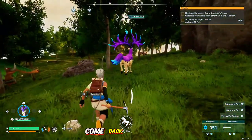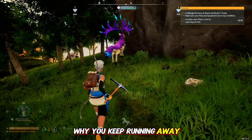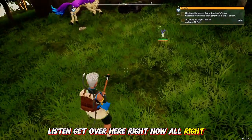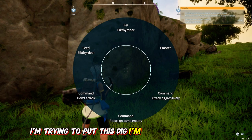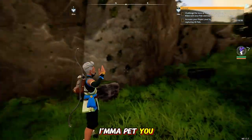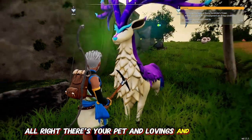All right. Come back here, buddy. I'm trying to figure out how to put this saddle on you. Why do you keep running away? He's just mimicking my moves — wherever I go, he goes. I'm going to bring you in, pet you, and then I'm going to put it on you. There's your pet and lovings and all that.